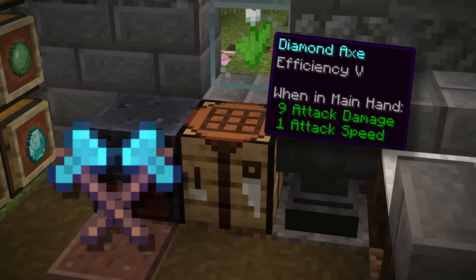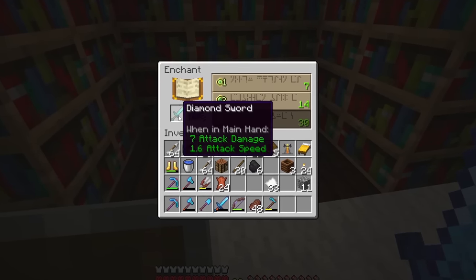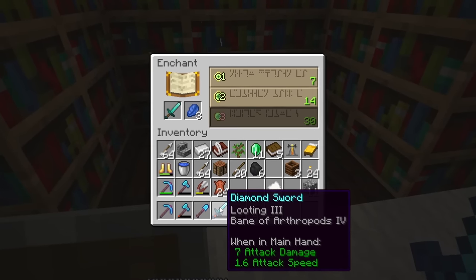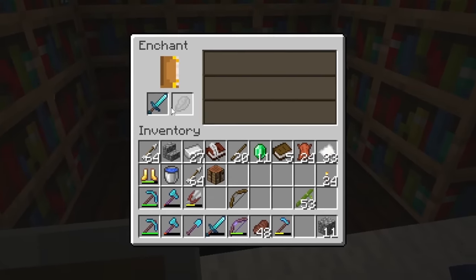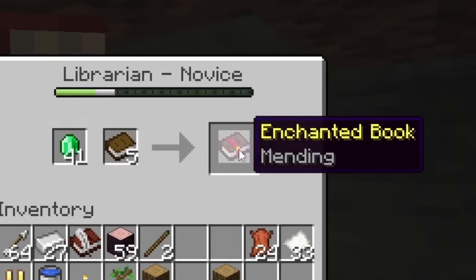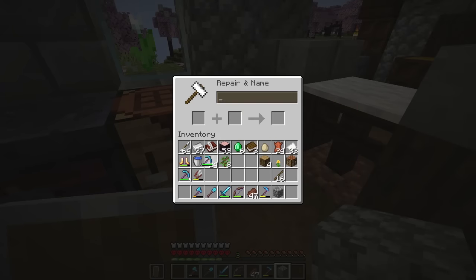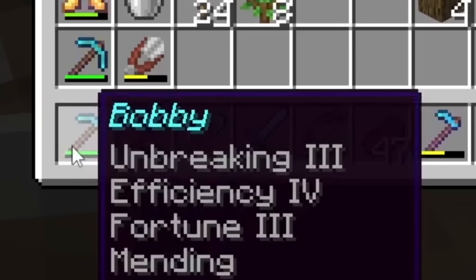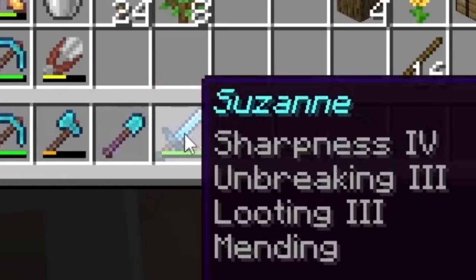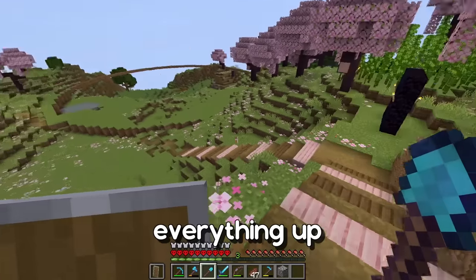I managed to get a really good axe and I'm actually going to merge them to get Efficiency V. But first I'd like to get Sharpness IV on my sword so I can merge it with my Looting III sword. Oh, and by the way, if you'd like to waste your levels like me, don't forget to name all your tools — it's very important. Let's put Jerry to work and dig everything up.